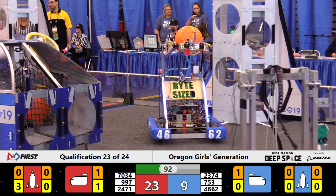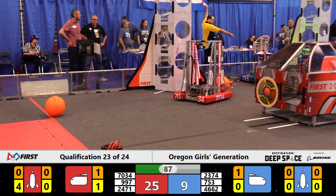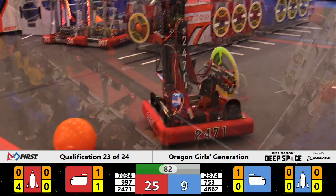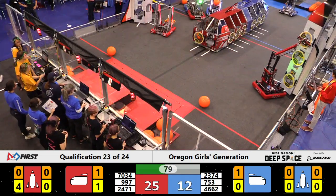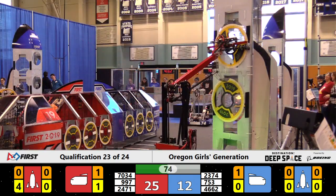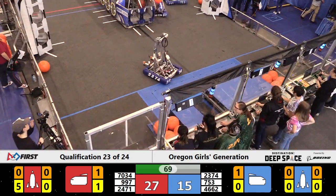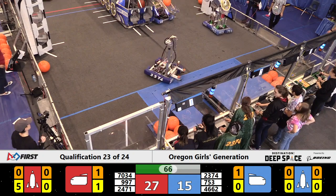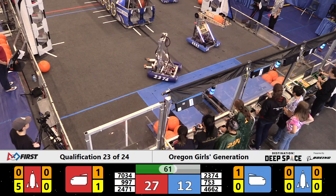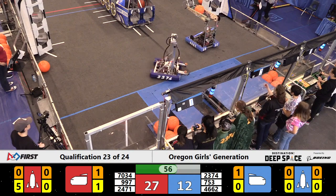Oh my, got some defense going on here. Looks like 997 is losing their air canister. 2471's got hatch panels going well on their rocket up to the third level. 4662's got cargo on their robot — I think it's stuck, however.